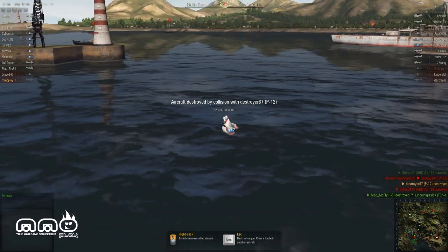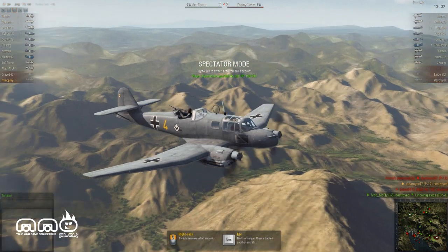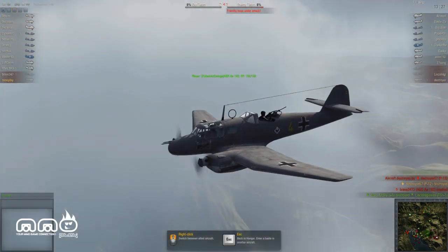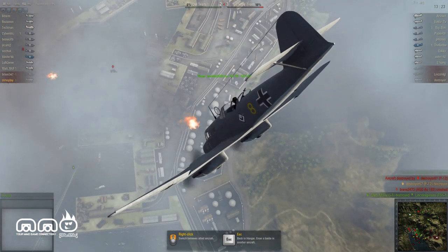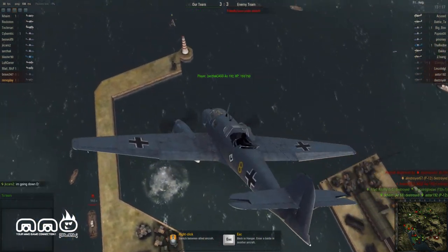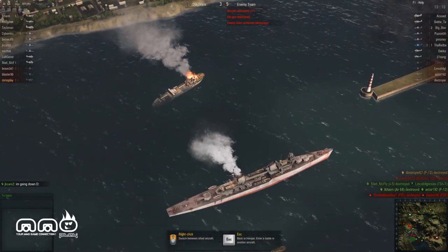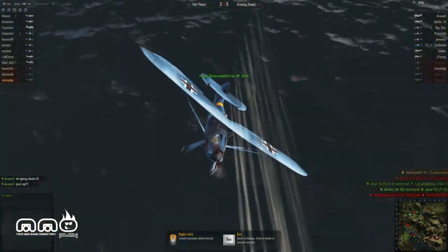So when you die you have two options: you can go into observer mode and watch all the other planes — you can see the different kinds of planes flying around — or you can leave the match and rejoin the queue in a different plane. Since my plane that just died won't be available for a little while, I have to pick a different plane.